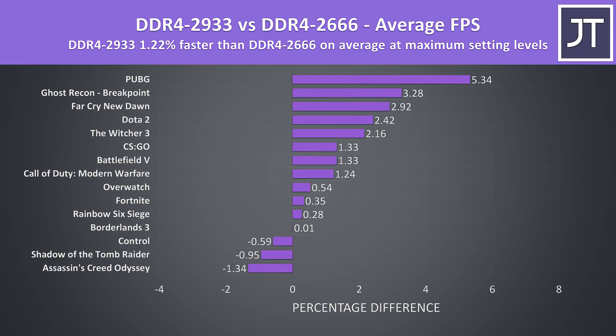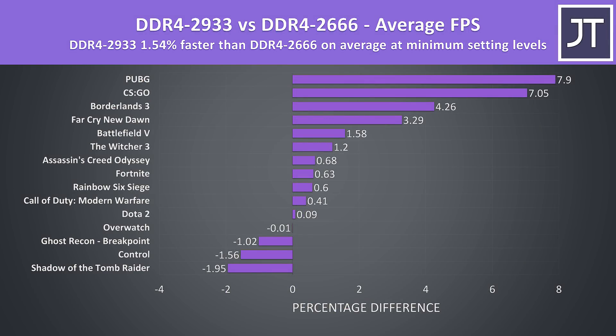These are the differences to average FPS across all 15 games tested at the highest setting preset. On average, the DDR4-2933 configuration was just 1.2% faster than the DDR4-2666 configuration the GS66 ships with — not that big of a difference. Some titles saw basically no change or even slightly worse performance, though 1% is pretty negligible and likely margin-of-error range. At the lowest setting levels, there's a slightly larger 1.5% improvement to average FPS with the DDR4-2933 configuration.